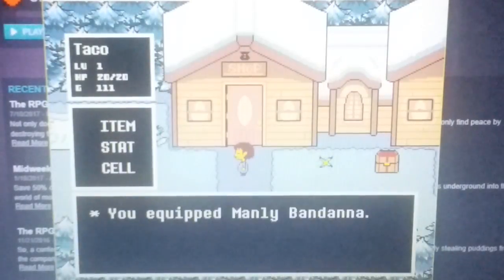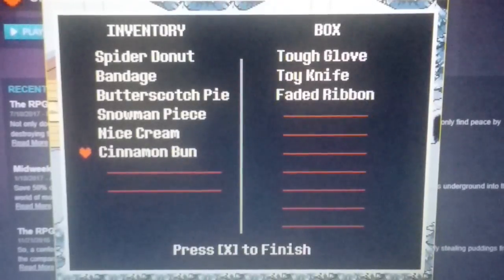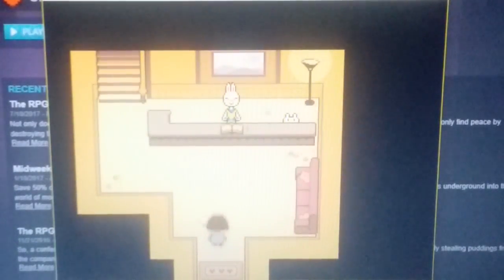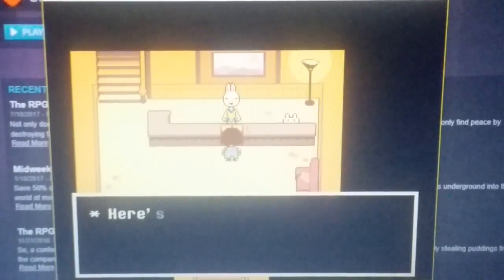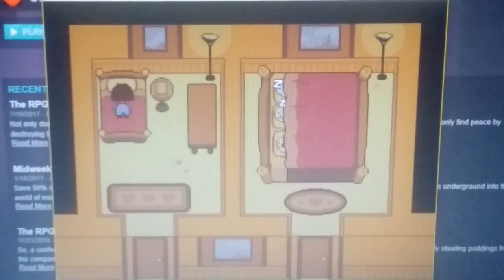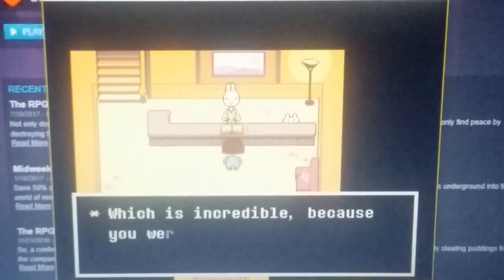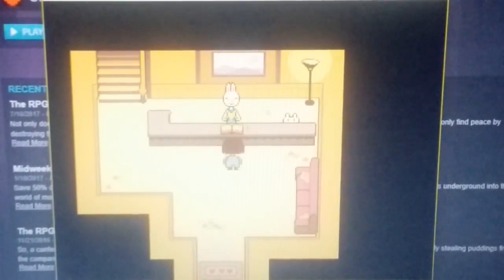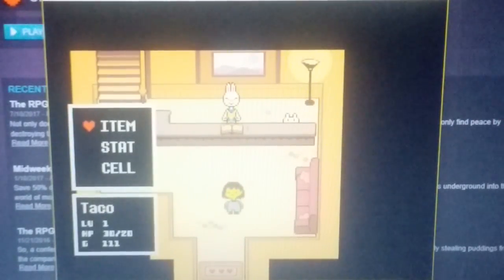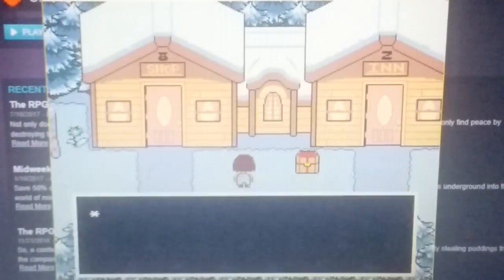I want to equip that manly banana and put in my ribbon. And if you go here to the inn — welcome to Snowdin Inn. Here's your room key. We just stay here and then we can get up. You look like you had a great sleep, which is incredible because you were only up there for about two minutes. Here's your money back — you can pay me if you're going to stay overnight. You get your money back and your HP rises to 30 from 20, so you get an extra 10 HP, which is really great.